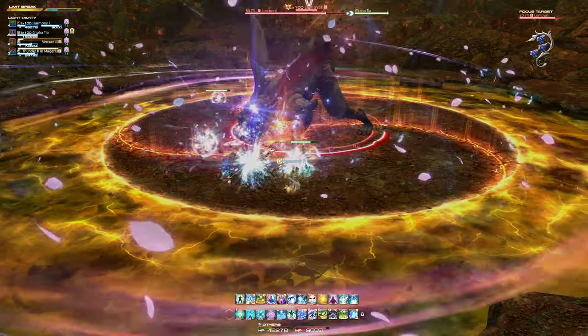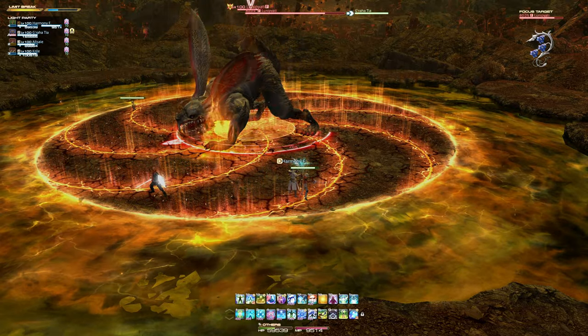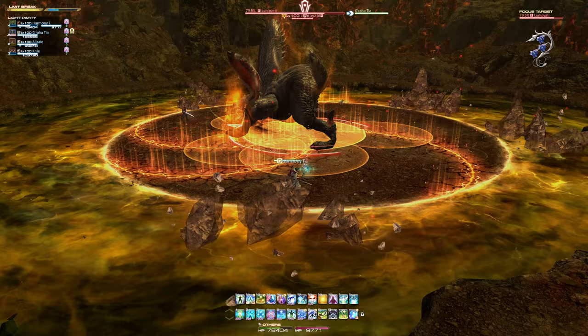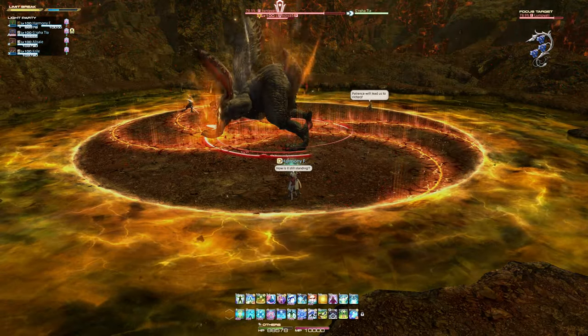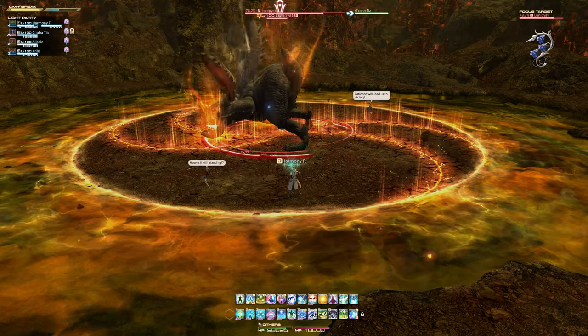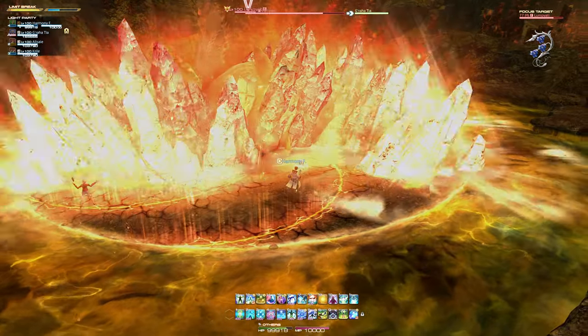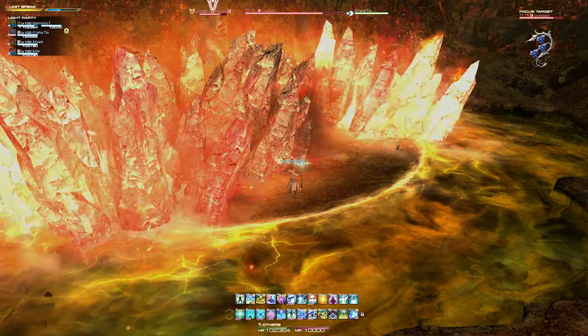The second unnamed mechanic will create multiple arc-shaped paths from the boss to the arena's edge. Circular area of effects will then begin following the spiral paths in the order they appeared. You will need to wait for the first area of effects to detonate before maneuvering to the newly opened safe areas. Personally, I found staying close to the arena's edge made this easier.